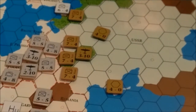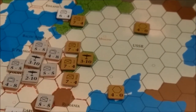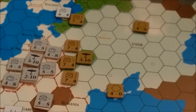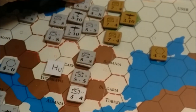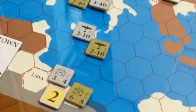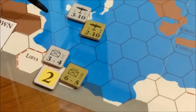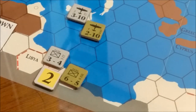With winter coming on, there are some replacements for the Russians and the UK, and Germany will get another ally which they're desperately going to need. I think that's going to complete this turn. All German units, Axis units, are in supply because you can trace through your own units. North Africa is also in supply — we can trace a path through here to any coastal hex.